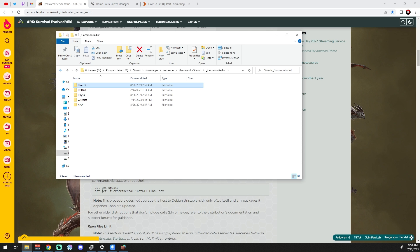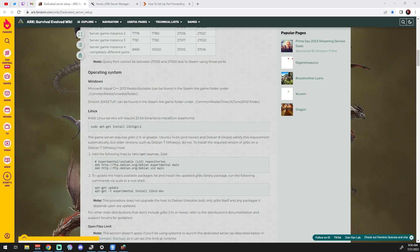Inside the DirectX folder you'll find the June 2010 installer — you can put that on a thumb drive, move it to your server, or move it over the network. Same with the Visual C++ 2013 package — install it over the network or via thumb drive. Install those two packages and you'll be fine. If you forget, don't worry — it will let you know.